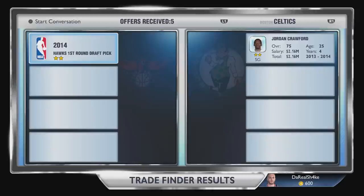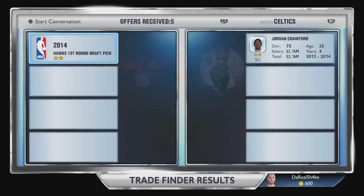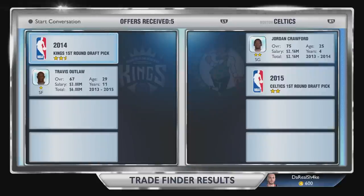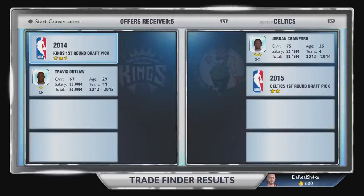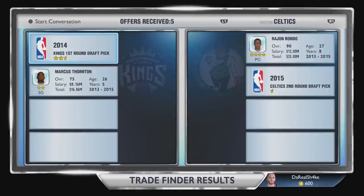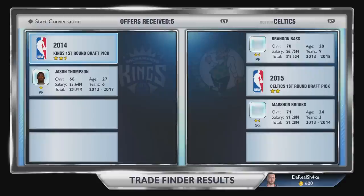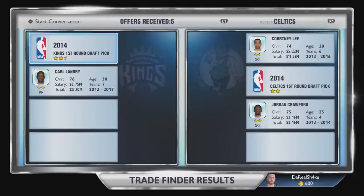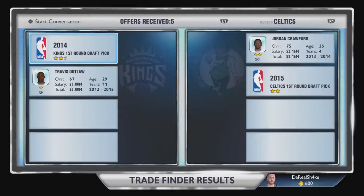For the Hawks I'm looking at Jordan Crawford for a first-round pick — that looks like the best deal to me. You'll see Jordan Crawford will not resign; he's already said he's not coming back to Boston so we've got to get something for him. At the Kings, they'll take him but we'd have to give up a 2015 pick and also get Travis Outlaw. I think I'd be better off going with the Hawks trade — it's a straight-up trade, nice and easy.